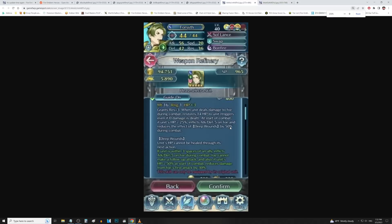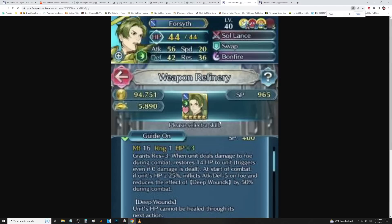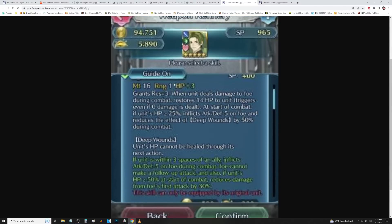Okay, here we go with the potato images from GameFAQs — these were the fastest refine screenshots I could find on short notice. So Forsythe — I think his weapon was called Soul Lance. 16 might, 1 range, HP up 3, grants res up 3. When unit deals damage to foe during combat, recovers 14 HP to unit, even if no damage is dealt. At the start of combat, if unit's HP is over 25%, inflicts attack and defense minus 5 on the foe, and reduces the effect of deep wounds by half during combat. That's a lot of recovery — let's see what else he's got.